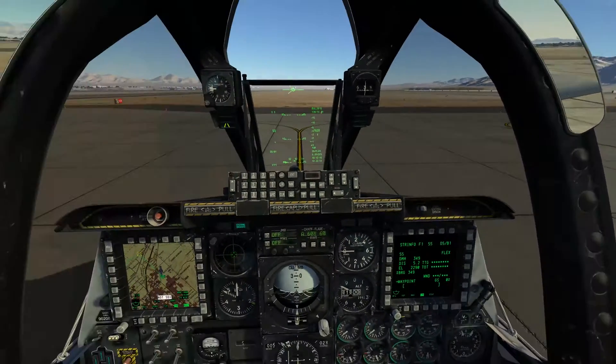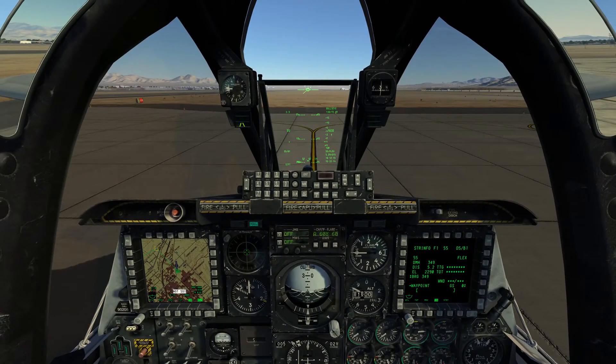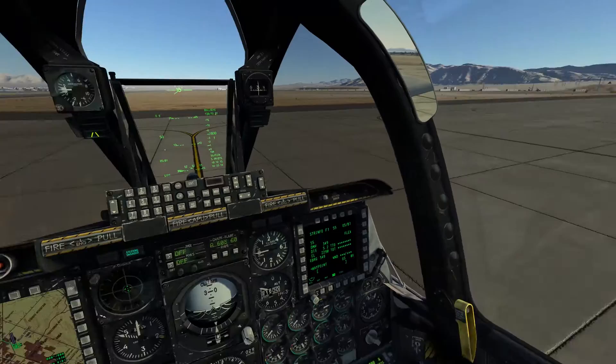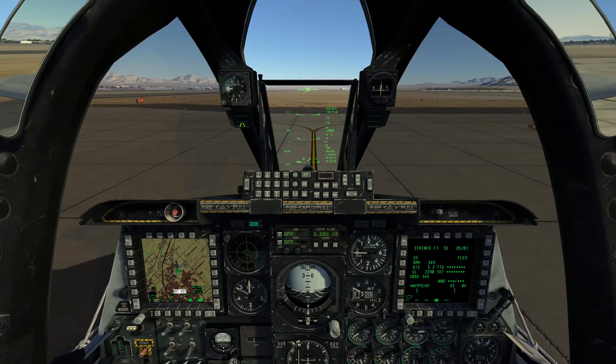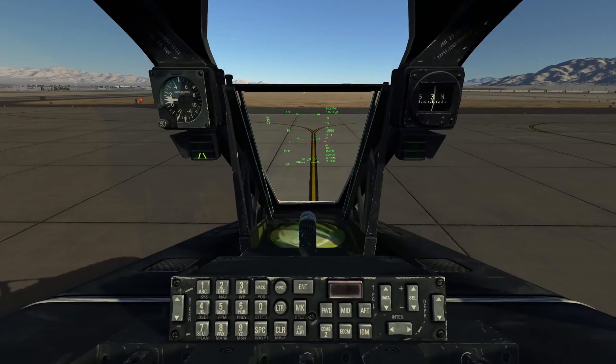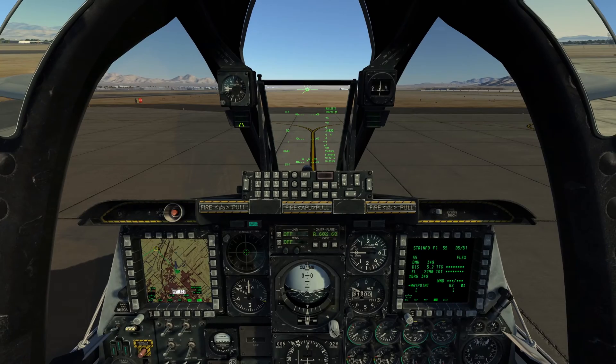Once we've passed Gas Peak and we're north of that area, we can either continue our climb up to whatever altitude we need to be at, or we can remain down at low level and head off to the LATN or the 60 series ranges off to the west. Let's carry on and fly the departure.